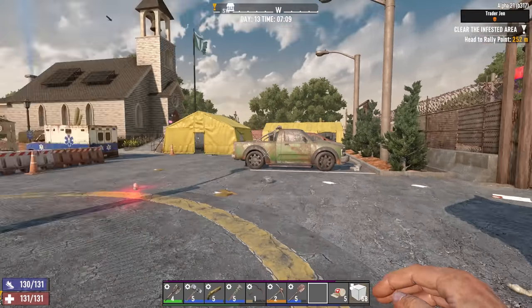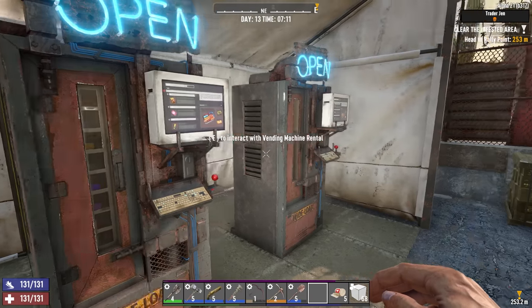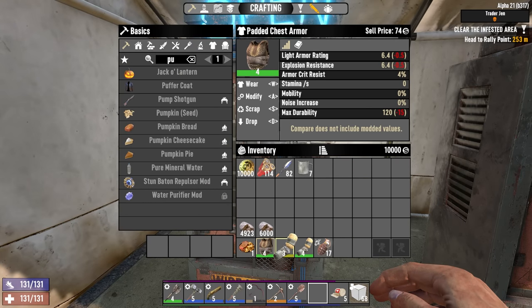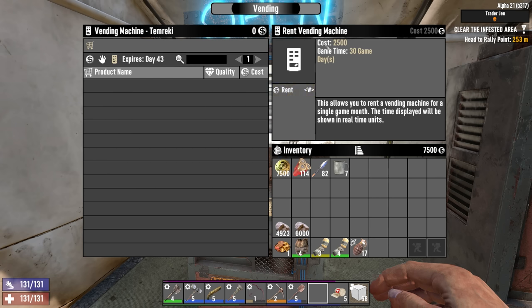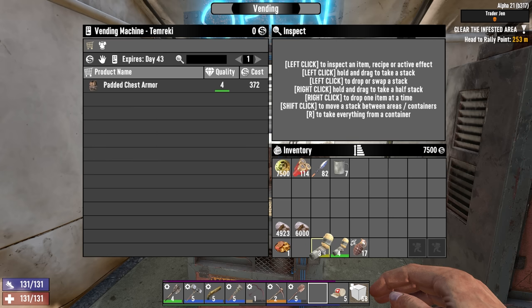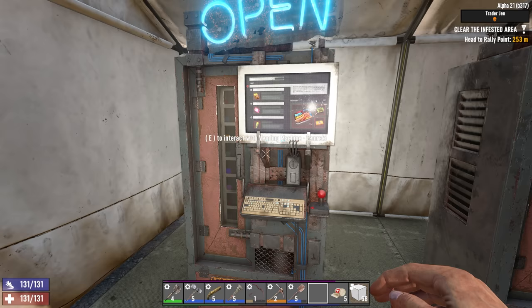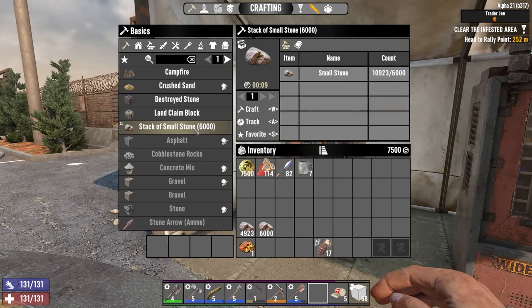Okay, here's our experiment — if you're a Fun Pimp, mute the video for the next minute. These are the player vending machines. I always thought they were just for multiplayer but I think they also work in single player. The padded chest armor is worth 74 dukes at a trader, but if I open up a player vending machine, rent it for 2500 for 30 days, this stuff is like five times as valuable. I'll toss these three things in and see if the game gives me money.